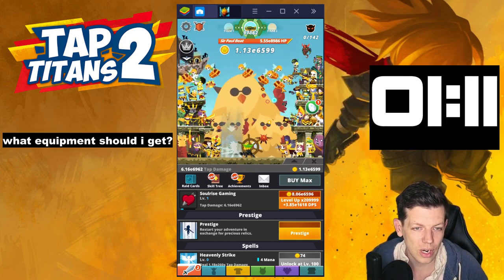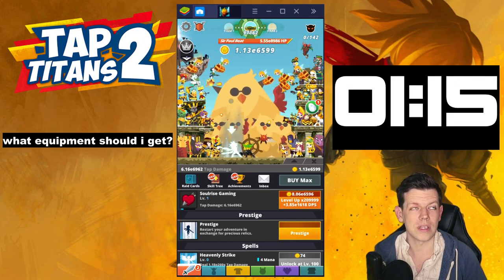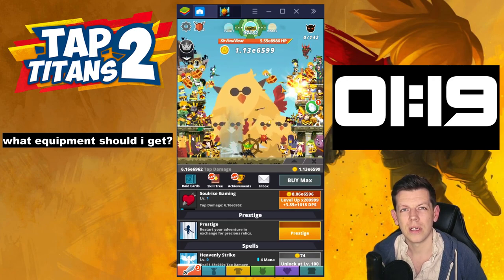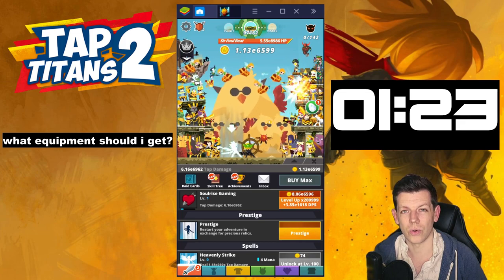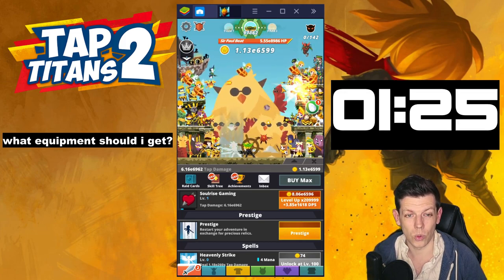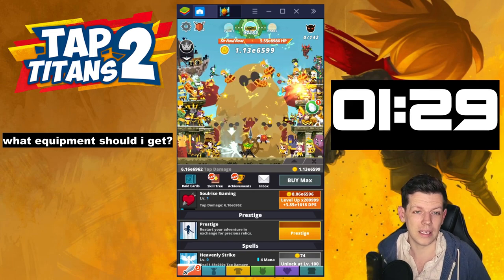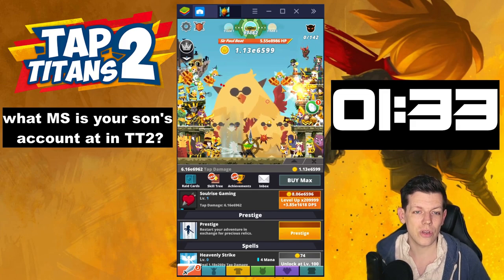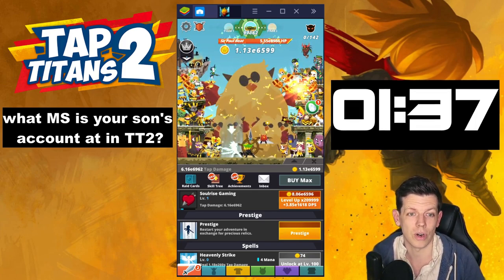What equipment set should I get? The top four build equipment sets you should get when you first start playing the game are: Immaculate Arbiter, Ancient Warrior Mythic set, Noble Fencer, and Mechanized Sword — I'd recommend in that order. That's if you're just playing the game; later game, any. What max stage is your son's account in Tap Titans 2? My son doesn't play Tap Titans 2 — he plays Minecraft. That's all he does, Minecraft all day.